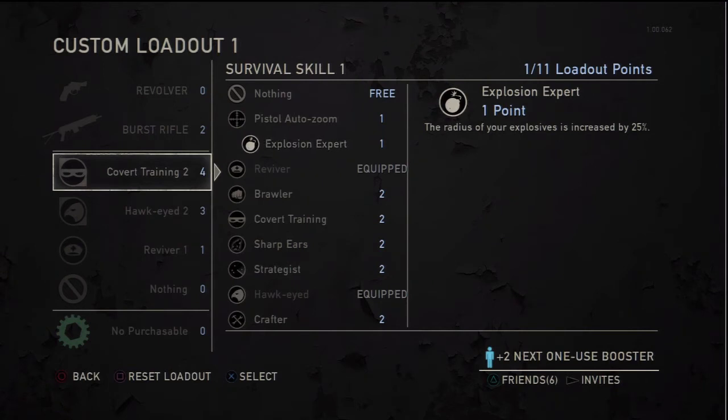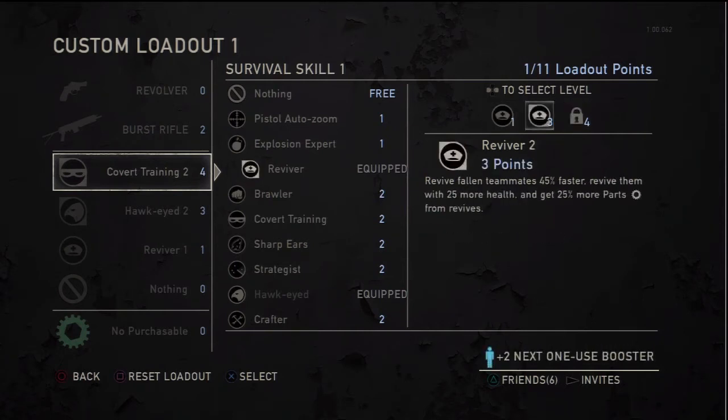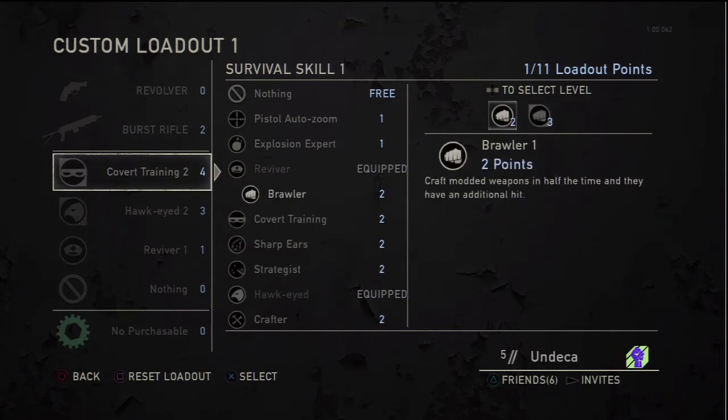Explosions expert — this could come in handy if you plant proximity bombs, like cans with knives and screws in them. Reviver — to be entirely honest, I've been downed probably 50,000 times already, and only got revived maybe 10 times. So I can't imagine people using that.